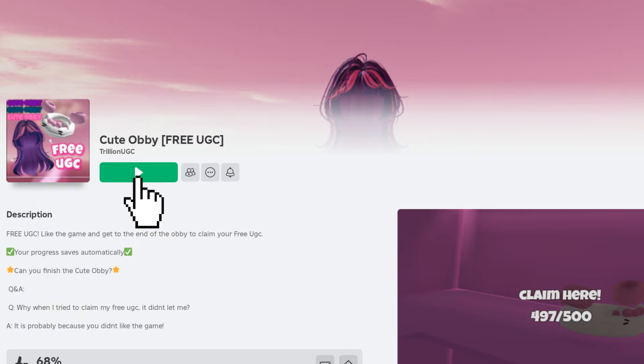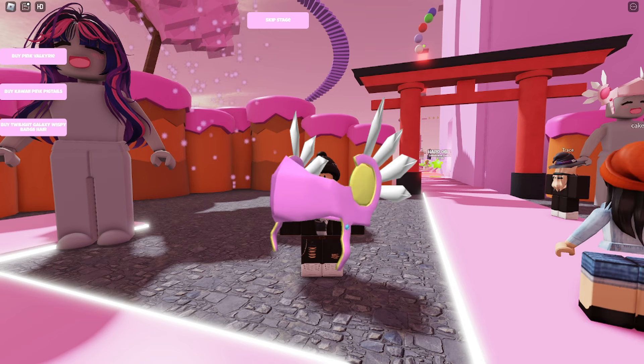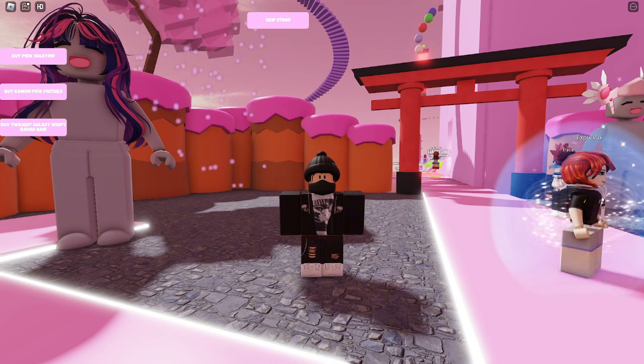Join the game called Cute Obby. In this game, you can obtain three free UGC items called Pink Valkyrie, Kawaii Pink Pigtails, and Twilight Galaxy Wispy Bangs Hair. To get these items, all you have to do is complete the obby.